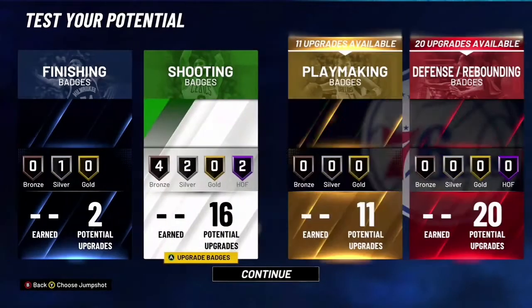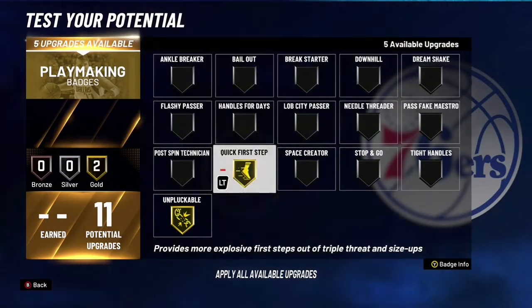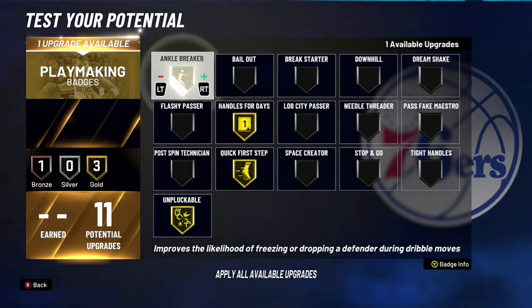For the playmaking, you obviously want to go with Unpluckable and Quick First Step, Handle for Days. Then you can probably go Downhill, Bail Out, maybe Ankle Breaker.